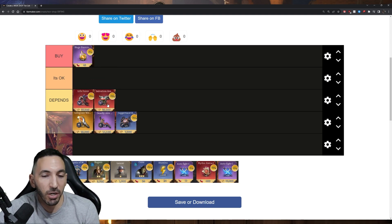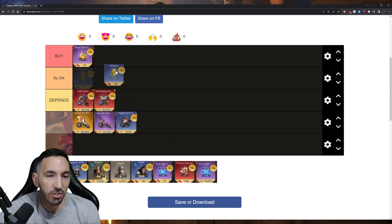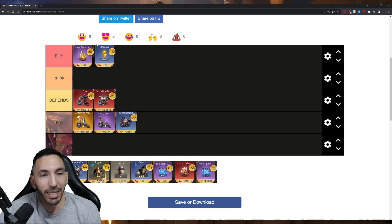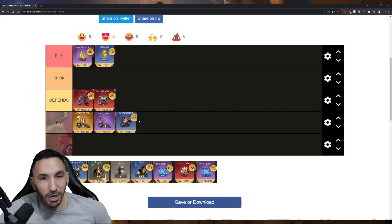Another stamina item I always buy is the 100-stamina one — around 24 gems. If you double it, that's 48 gems for 200 energy, which is basically the same ratio as the huge stamina potion. These two are kind of the best things to buy in the game along with summons. The only difference is one you can store and the other you need to use immediately to stay under the energy cap.